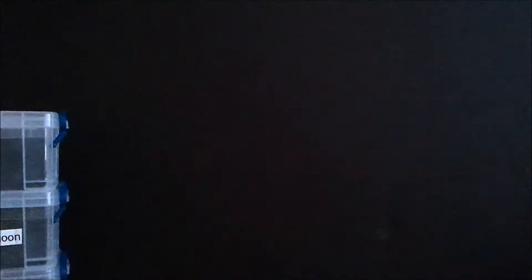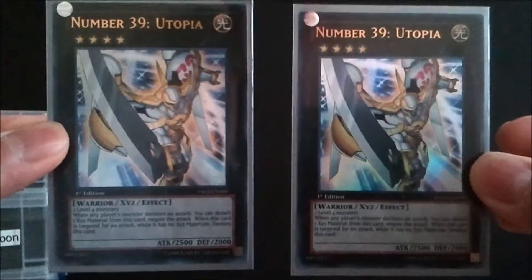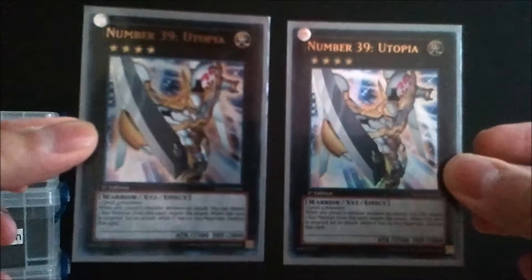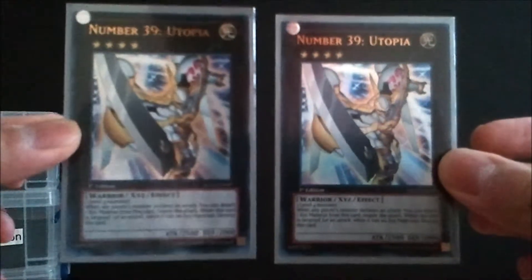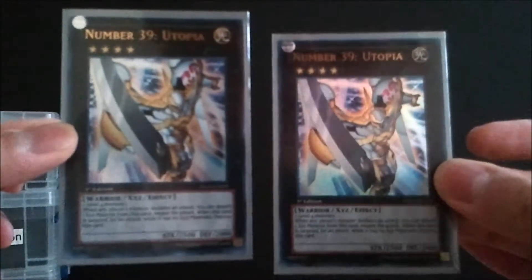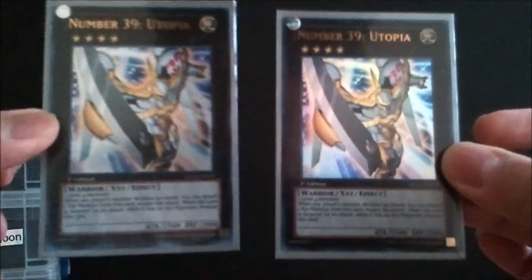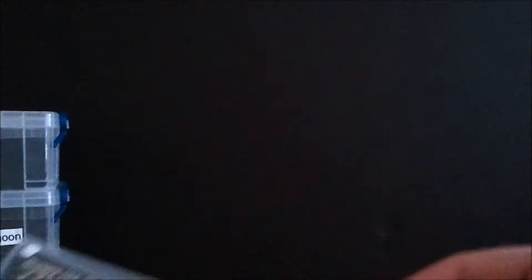Alright, let's talk about the extra deck — this is the Utopia Keeper / Gravekeeper's Utopia deck. I run two regular Utopias; he was in every starter deck they made and also has a paper version in Star Pack 2013, so it shouldn't cost more than about a dollar. Utopia is the standard level four XYZ — whenever a monster declares an attack you can detach a material to negate that attack. He's 2500/2000, a really strong card with a lot of good morphs with Rank-Up Magic.